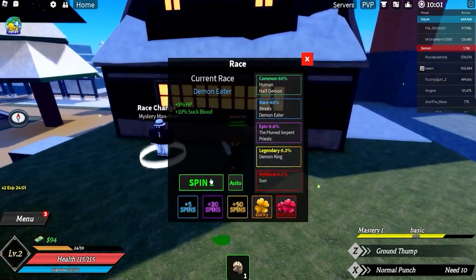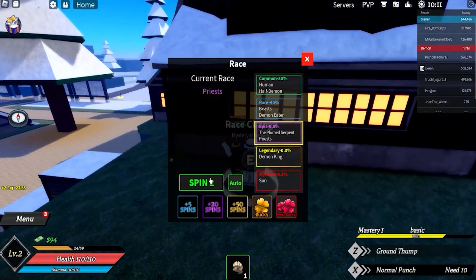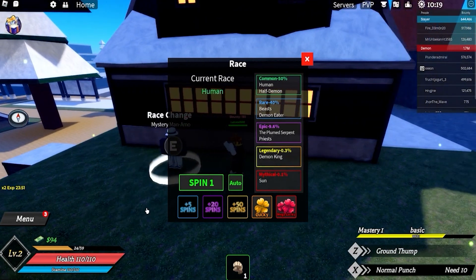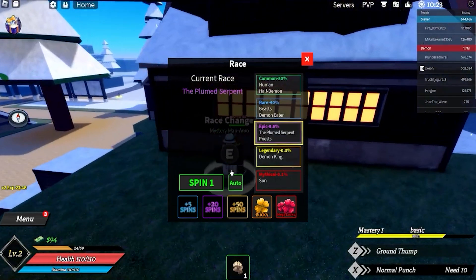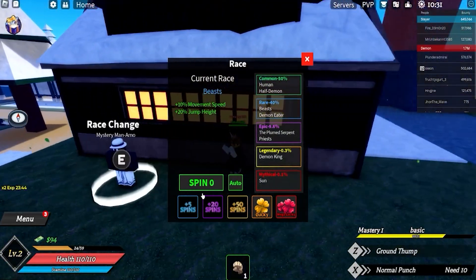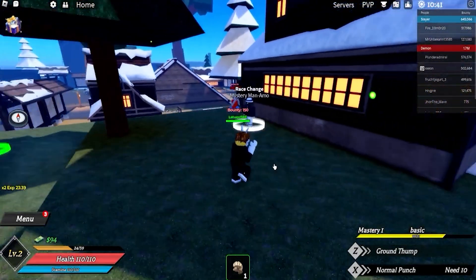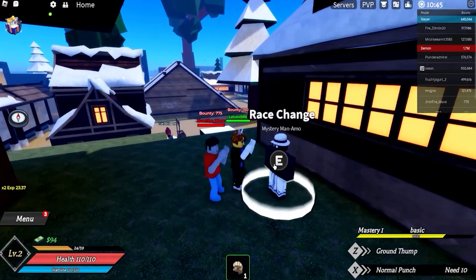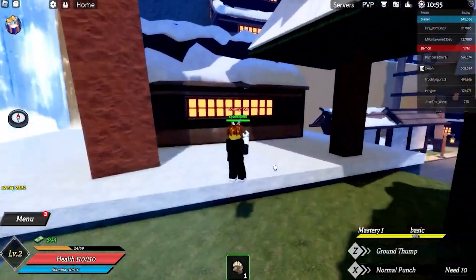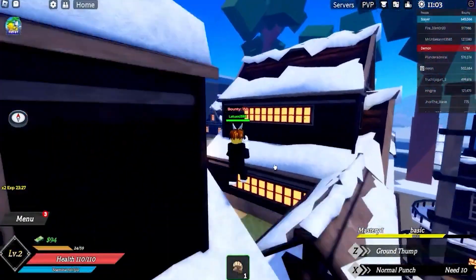Current race is demon eater — let me spin again, give me some luck. Human, no! We have one more spin, please please please... we got beast! All right, we're in the beast club. I'm kind of happy with beast though, it's better than human race. Anyways, let me cover the last codes for you guys.